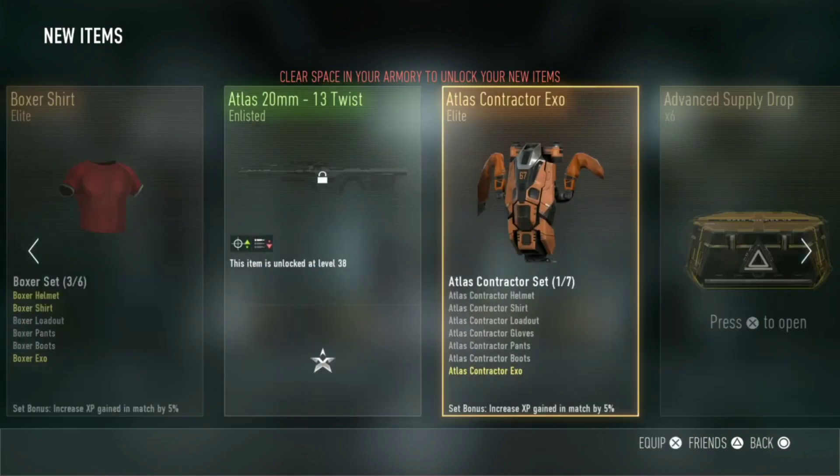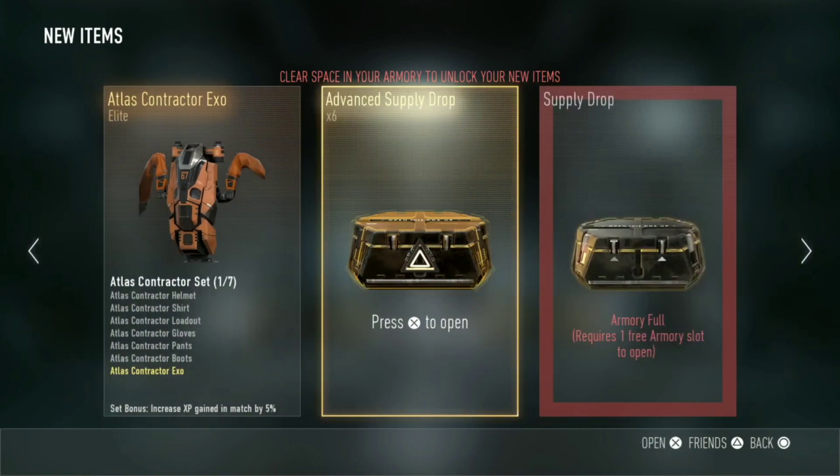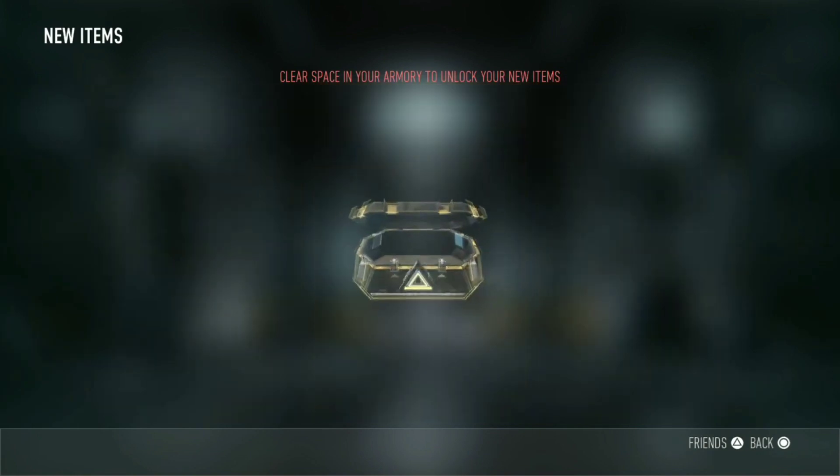Alright, got 2 Elite right here — Elite Boxer shirt, Atlas 20. Alright, that was the first Supply Drop, Advanced Supply Drop right there. Let's go to the second one.